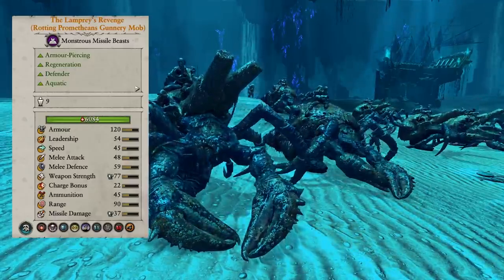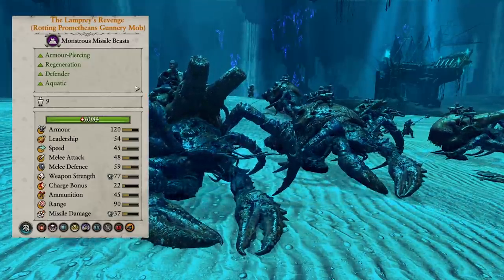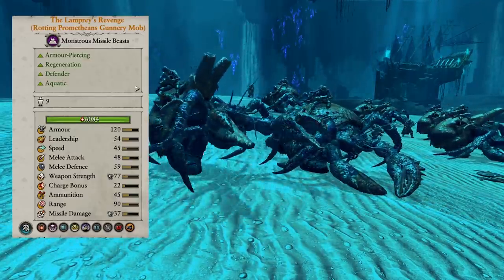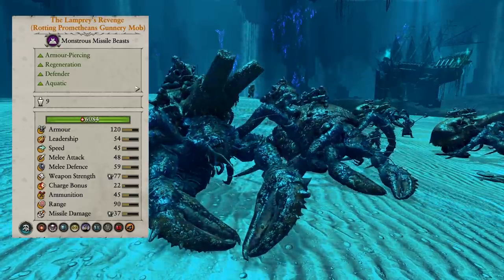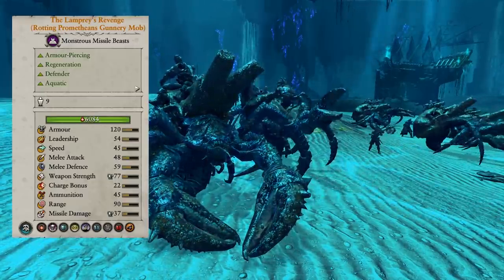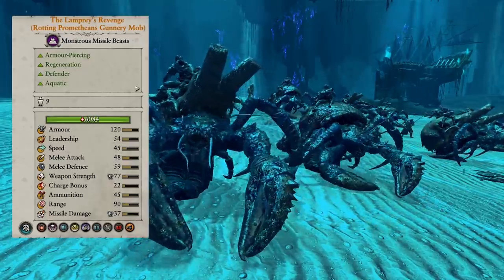Something else a lot of people don't know because it's not on the primary tooltip — these guys actually have Expert Charge Defense, so when bracing, this unit negates charge bonus. If people are coming in with heavy cav, even something like Slaanesh Gift Knights, these guys can tank relatively well, even against things that should counter them. So the number four unit is the Lampreys' Revenge Rotting Promethean Gunnery Mob.